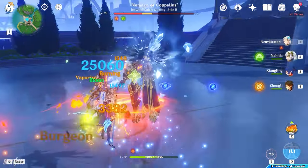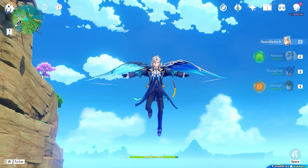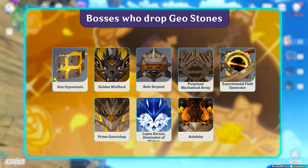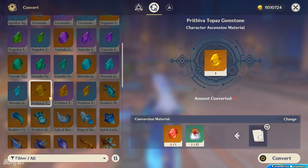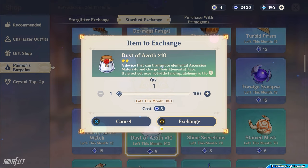Since Coppelius won't drop Geo Stones, you have to find a different way to farm them. If you have enough resin to farm the relevant bosses, you can easily collect all the Geo Stones. Otherwise, you can convert other elemental stones into Geo Stones by using Dust of Azoth. To get Dust of Azoth from Paimon's Bargains, collect Masterless Stardust — in exchange for 5 Stardust you will get 10 Dust of Azoth.